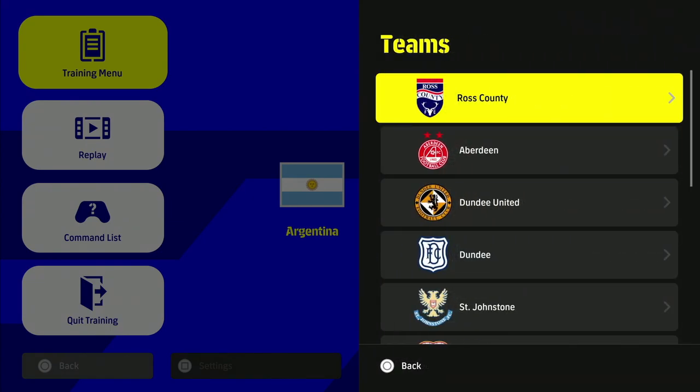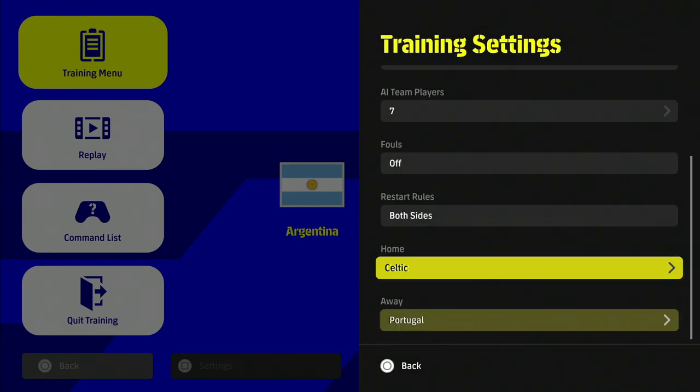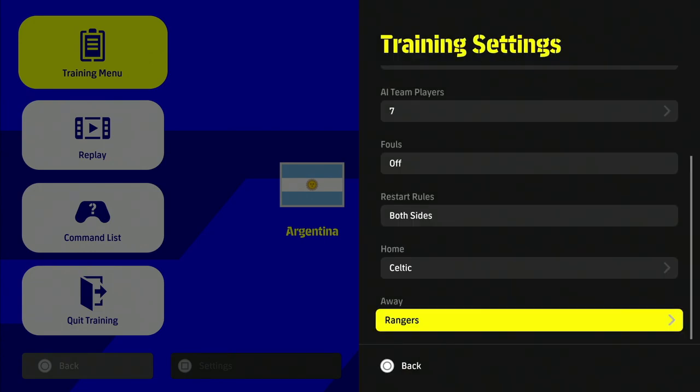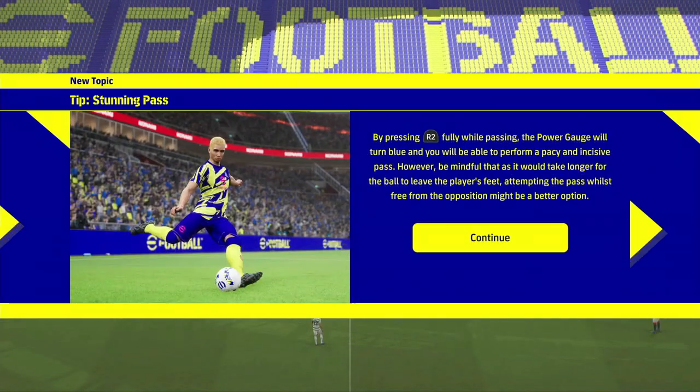If you go down along the list you'll eventually come to Argentina, and you can pick practically anyone that's going to be in the game when they add the proper offline mode. For example, here I'm choosing a Celtic versus Rangers match. You select your two teams — one for home, one for away — you're playing as the home side, it's on superstar difficulty, and it's basically an unlimited offline match.